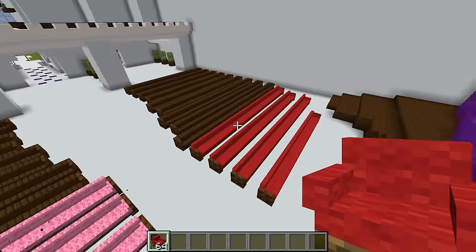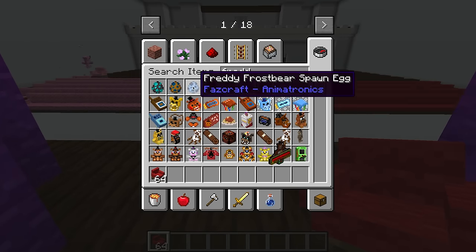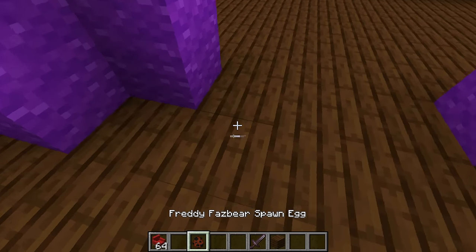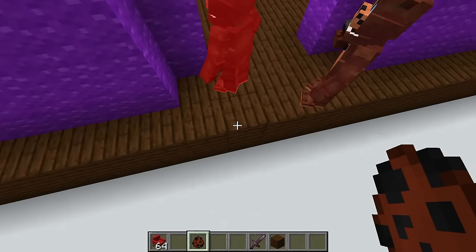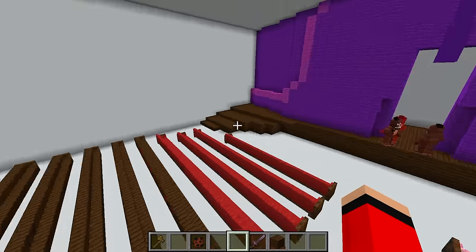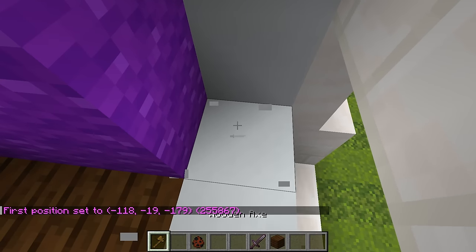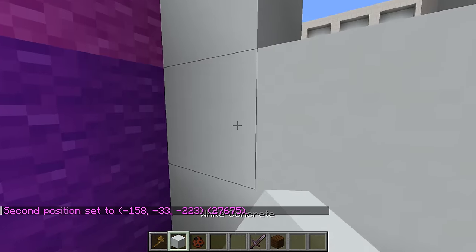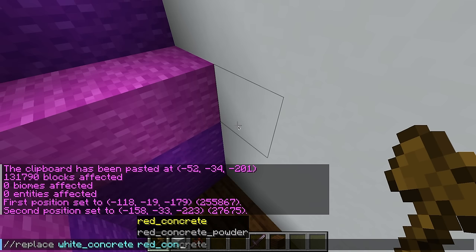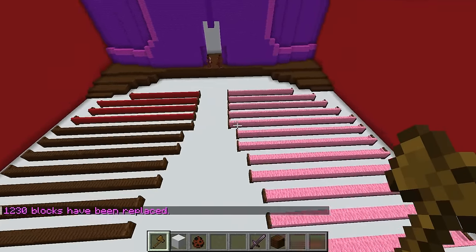Now that we have the seats, I want to put in a live performance — some animatronics! I'm going to add some Freddy Fazbears up front giving a live performance to the audience. To make the room even creepier, I'll turn the walls into red concrete so it looks like I built it. Let me select that block and do this simple command to replace white concrete with red concrete. Doesn't this room look better already? And I'm done with the pink chairs — whoa, Axie, you placed down so many of them!